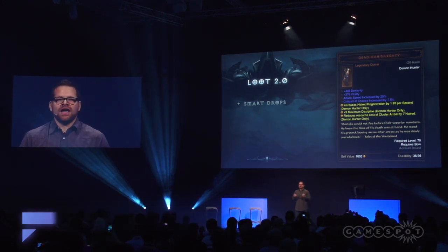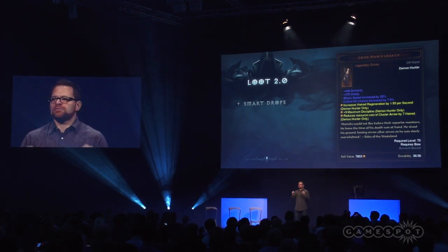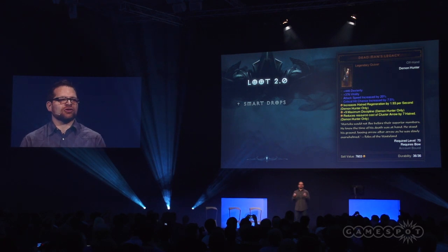So what are smart drops? Every time an item drops, there's a chance that we're going to tweak its stats and its affixes so they're tailor-made for the class that you're currently playing.